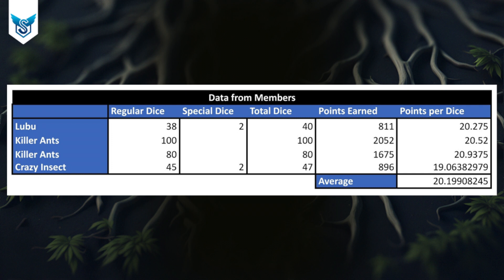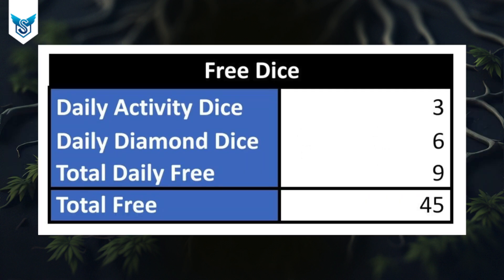That's because you'll use special dice if you have a resource chest, crab spider, or something you want to get, and that can come fairly randomly — you could roll a one or a six. So I'm assuming the impact is similar to regular dice. I got the worst bang for the buck at about 19 points per dice; others got a little over 20. Being conservative, we settled on approximately 20.2 points per dice. You can also get nine free dice per day, totaling 45 over the five-day event.